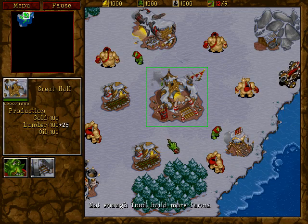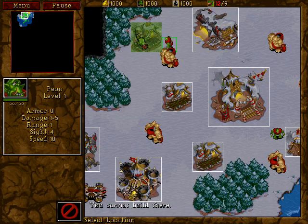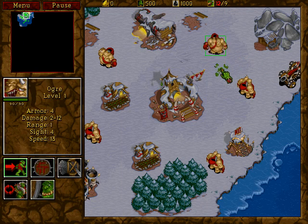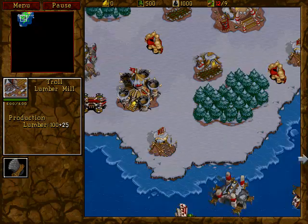Hey, welcome back. Finally, for a change, we don't have to build a gazillion units. This time it's actually pretty easy. Let's make another — holy shit, we are just right on the top of this map. And this is where they put the lumber mill, right on top of the map. Excellent placement.